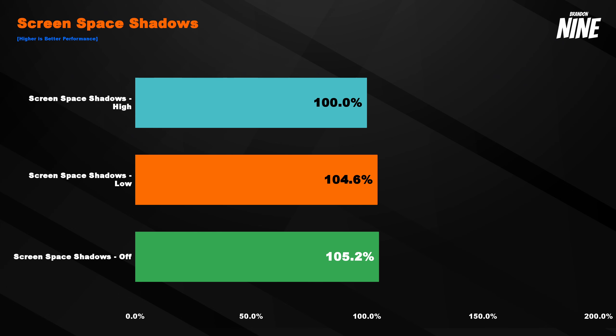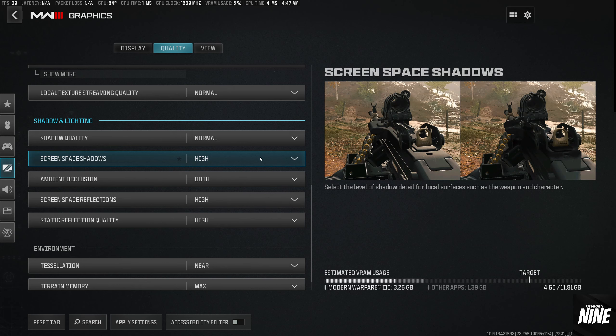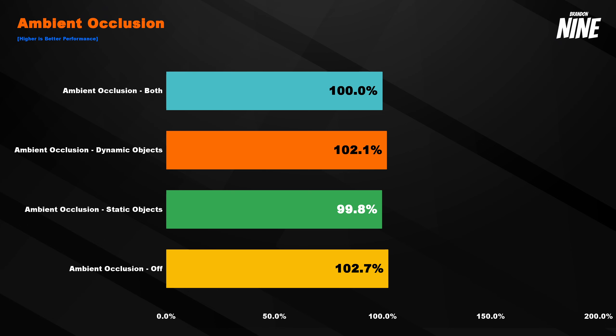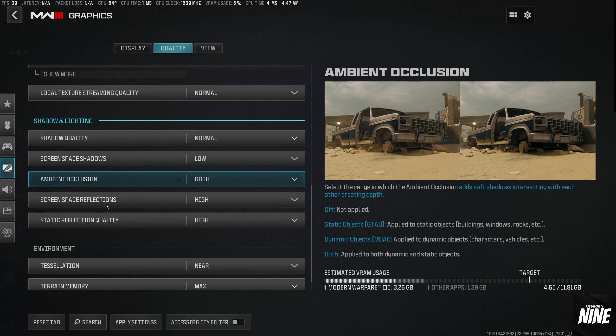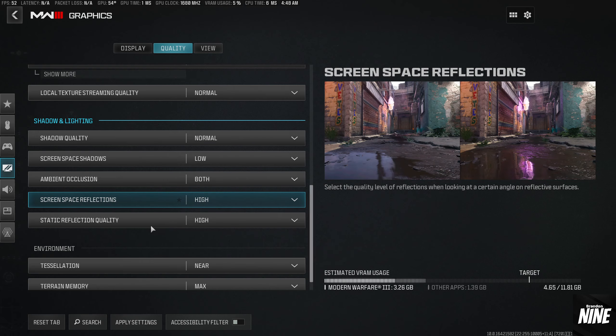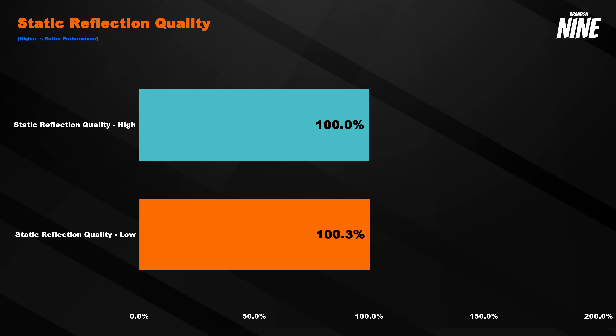For screen space shadows, I recommend low — you get about a 5% performance increase and can't really tell much difference since it mainly affects weapons and characters. For ambient occlusion, there's almost no performance difference — the 2% is nearly within variance — and the shadowing looks way better with it on, so I recommend running both. Screen space reflections and static reflection quality have no real performance difference, so run both on high.